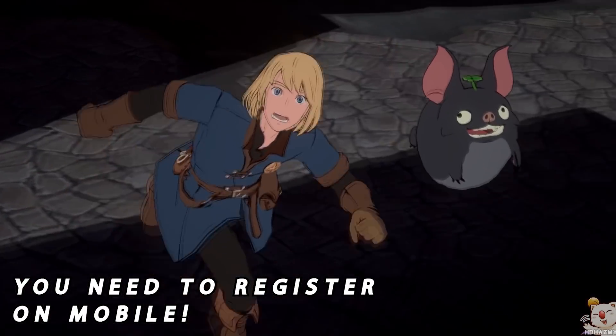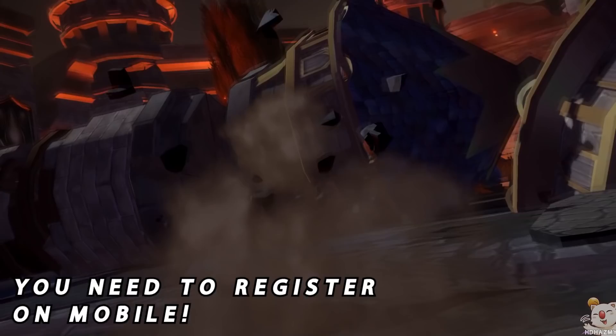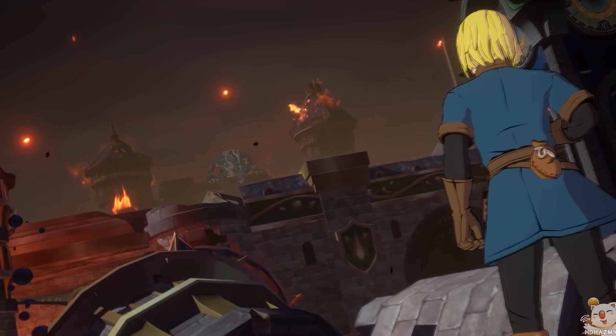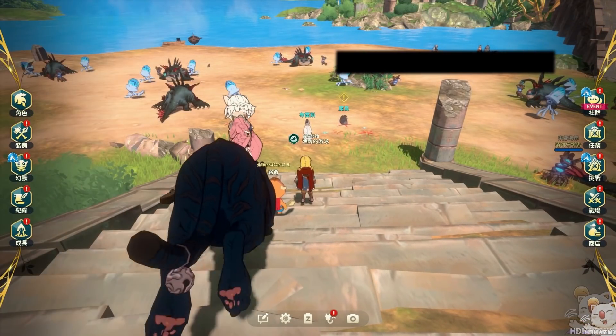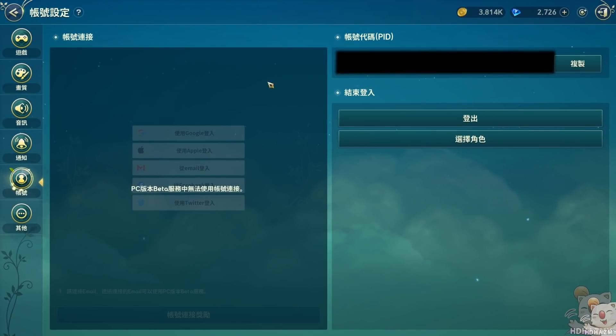To play on the PC client you will also first have to install the game on either a phone or an emulator, as the PC client first requires a Netmarble verified email address that you can only register and connect to a game account you have already created and logged into within Ni No Kuni. That means you will have to start the mobile version of the game, log in using a Google account or whatever app store you use, create a character, and once in game and possibly done with the tutorial, enter the settings menu where you'll have an option to register and connect your Ni No Kuni account to an email address.